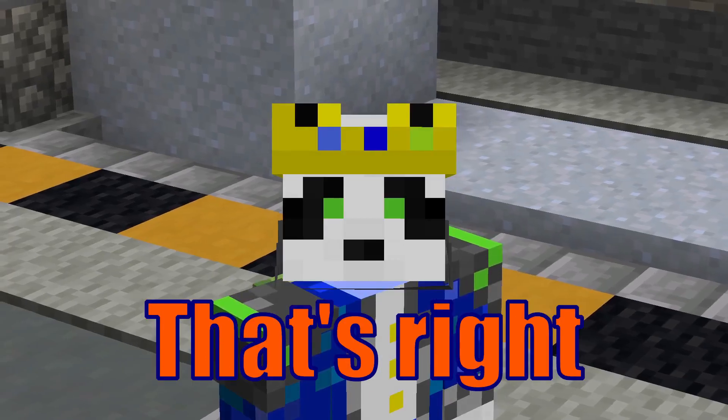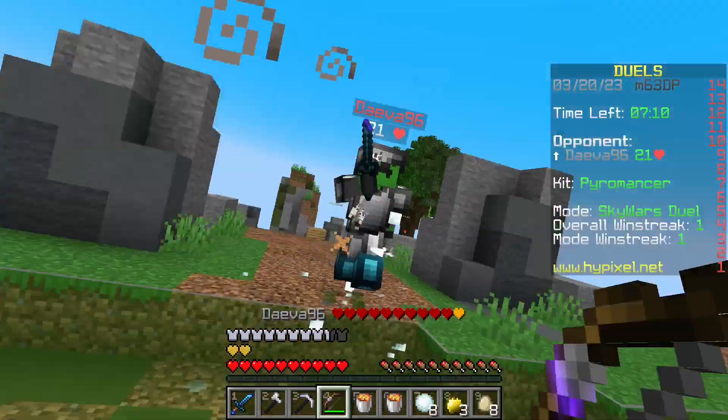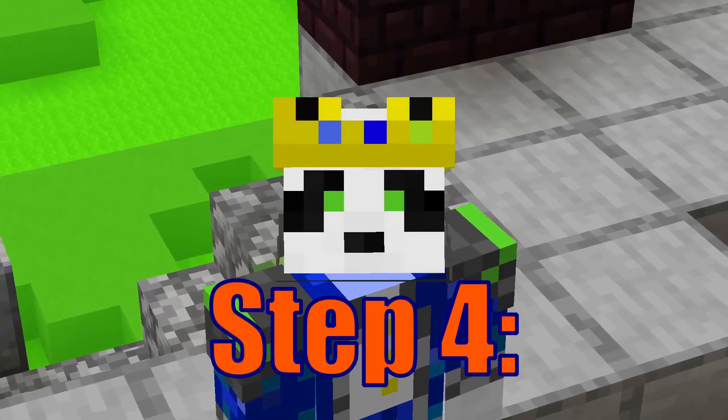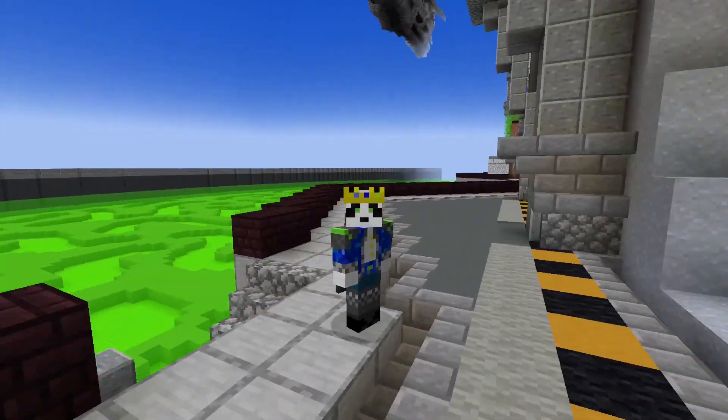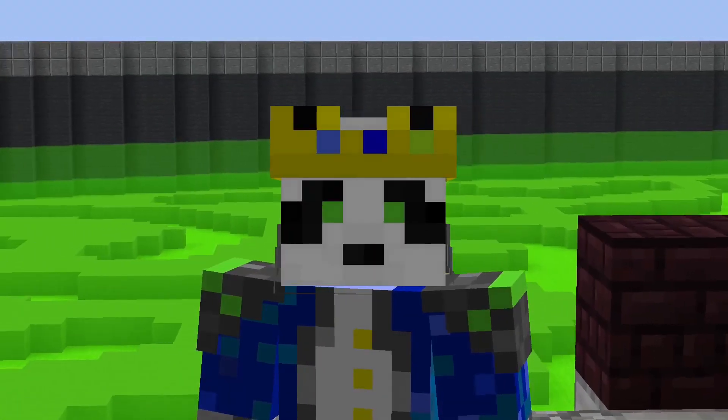Step 3: Bow spam. That's right, use that bow. Step 4: Intimidation. This one is the most trickiest of them all — that was correct English. All you gotta do is intimidate them enough so that they walk off the edge by themselves.